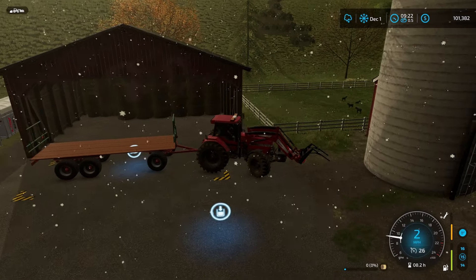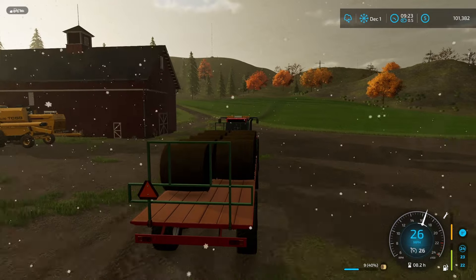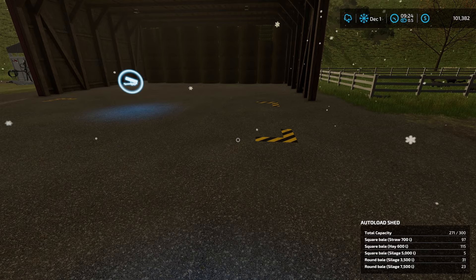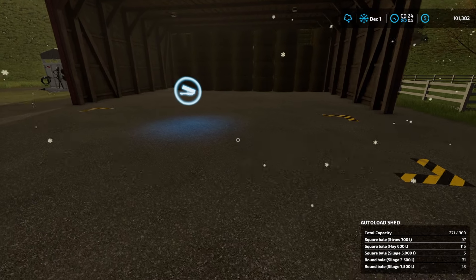Here are the first 22 going in. That means I've only got — apparently I can't do math — that's only 9 more. 9 plus 22 is 31. By adding these bales in here, now I've got 59 total bales in here that I'm going to be able to sell off.